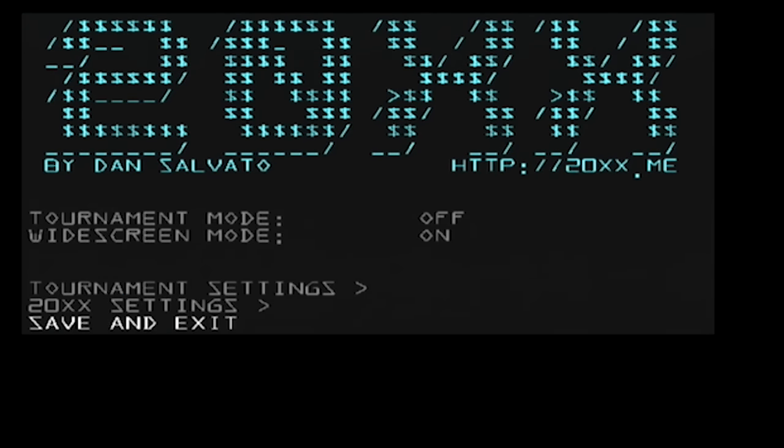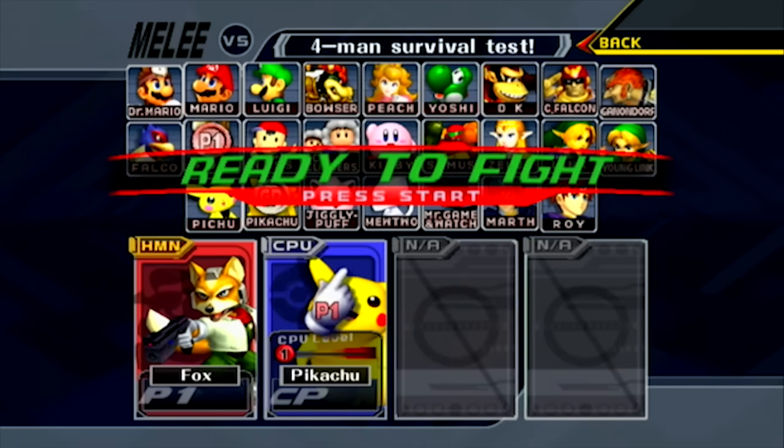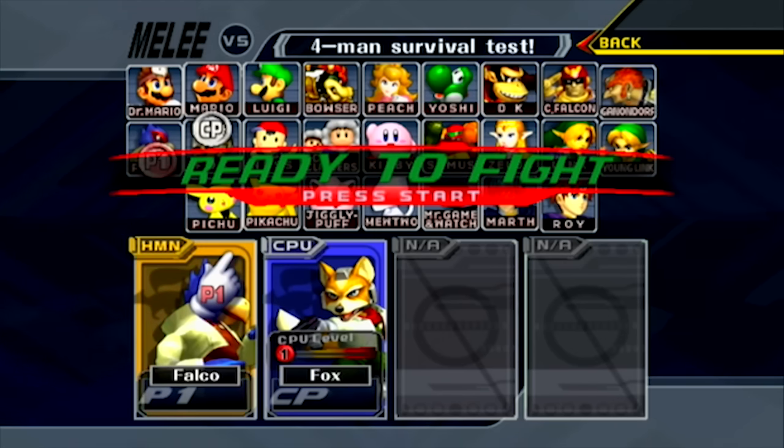With all of that said, let's save and exit and jump into a match to show off some of the things I mentioned. I'm going to choose Falco, and I guess I'll do Fox. If I hit L or R while on the character select screen, you can see it's changing color — this is the color that your shield will be. Unfortunately you can't do that for CPUs. You'll notice that 'Ready to Fight' is in green, which is symbolic of when you have 20XX settings turned on.